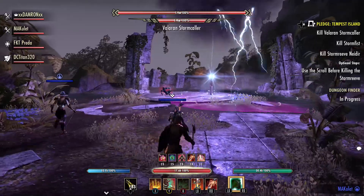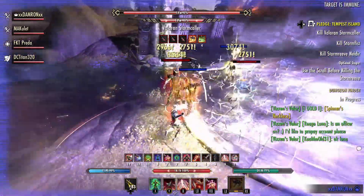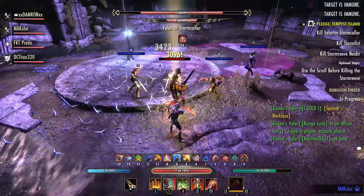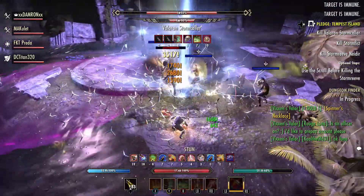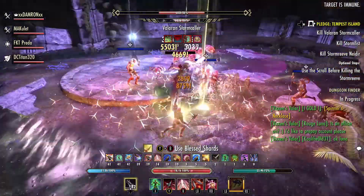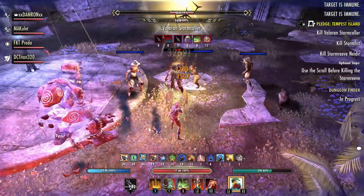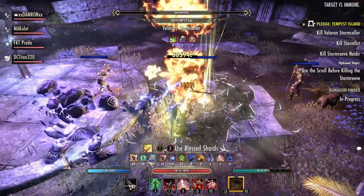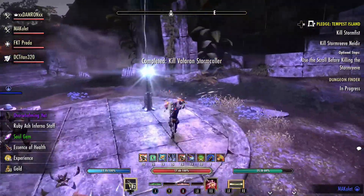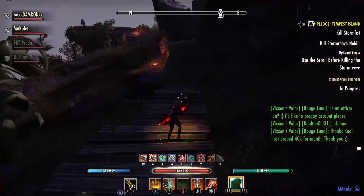Here we come up to our second boss, Valoran the Stormcaller. Not too bad — he doesn't do too much direct damage to the tank, so the tank won't have much difficulty blocking and holding. There will be an AOE moving around the room with lightning on the floor; it doesn't stun you but does a little damage, so try to avoid it. He'll also do some direct lightning attacks at players at times, but again it doesn't cause too much damage. Your healer will be able to keep up — there's not a lot of high-impact damage here.